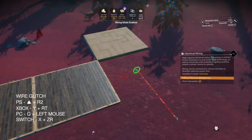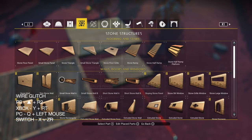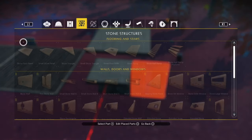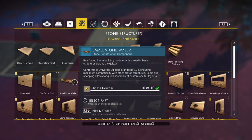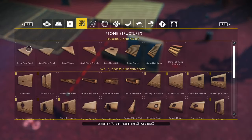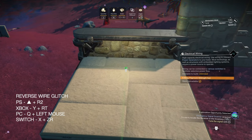Select a small flow panel, go into the wire menu, select the pickup point, and hit wire and place at the same time to do the wire glitch. Attach a thin stone wall underneath and one to the side. Now delete the small flow panel and the thin stone wall, and place a small stone wall at the bottom. Then from the bottom of that small stone wall, we're going to create wires using the small stone flow panel.